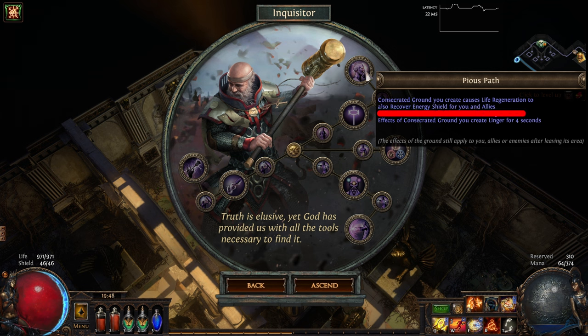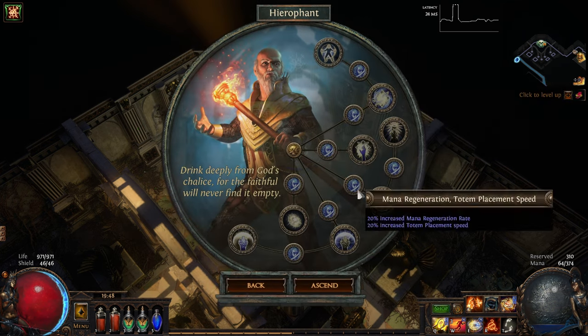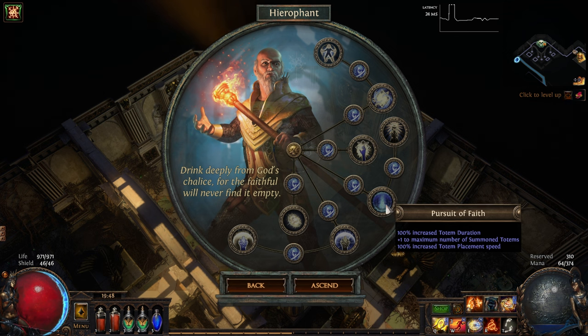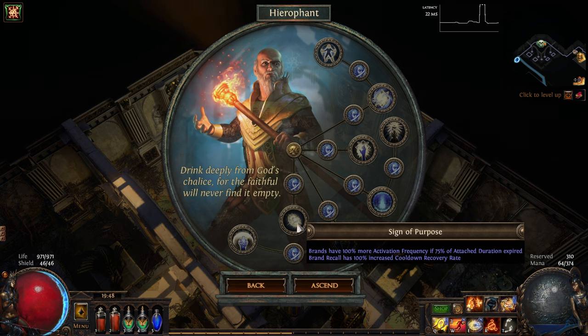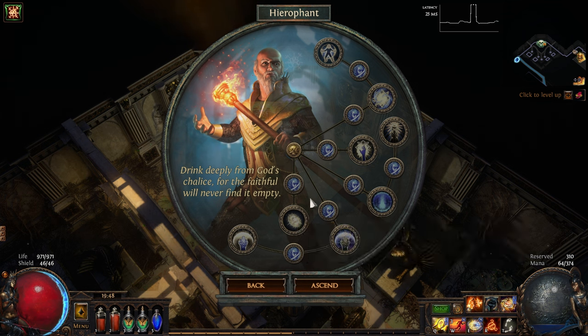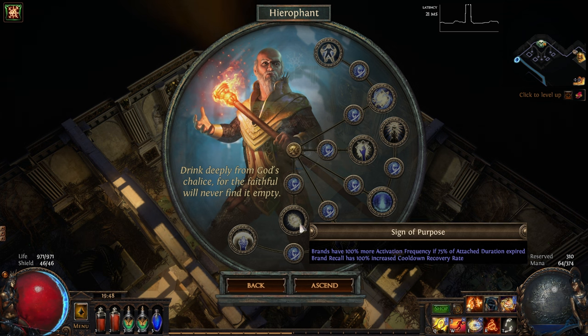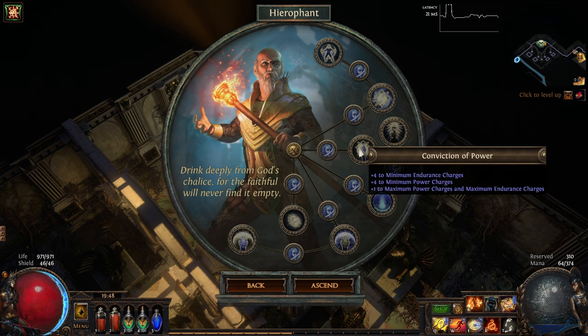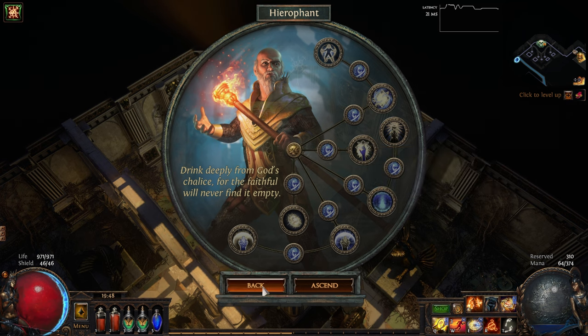The Hierophant Ascendancy covers many build archetypes, so there are many possible starting locations. If you're playing a totem build, go Pursuit of Faith for the extra totem. If you're playing Armageddon Brand, go Sign of Purpose — this increases the cooldown on Brand Recall by 100%, which is massive. Also, Brands have 100% more activation frequency, which means they deal double damage in the last 25% of their attachment duration. For any other builds, I'd be tempted to go Conviction of Power, which gives us 4 endurance charges and 4 power charges at all times, vastly increasing our survivability and our crit chance.